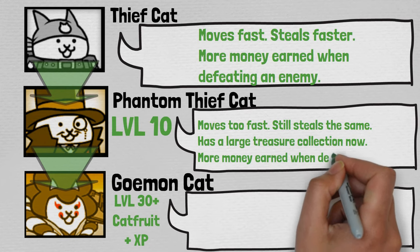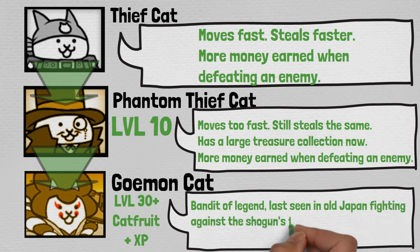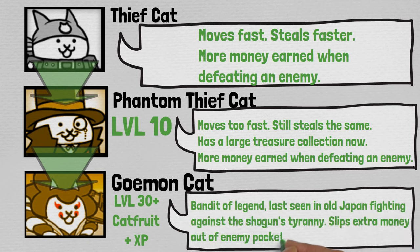Then at level 10 it turns into Phantom Thief Cat — moves too fast, still steals the same, has a large treasure collection now, more money earned when defeating an enemy. And then it trueforms into Geomon Cat, bandit of legend, last seen in old Japan fighting against the Shogun's Tyranny, slips extra money out of enemy pockets with each area attack.